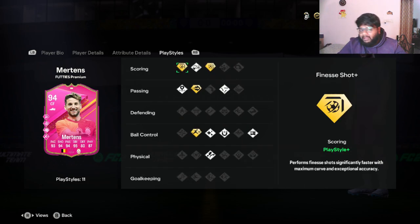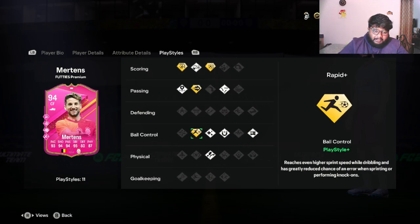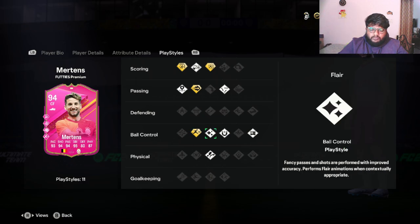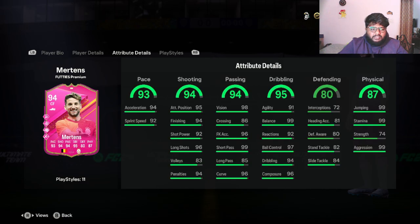Before putting him in a team, let's look at the playstyle pluses: Finesse Shot Plus, Power Shot Plus, Pinched Fast Plus, and Rapid Plus. So he might actually be good in game with pace. I have 98 Puskas and I don't think anybody is taking his position as my number one striker for now, and I also have 97 Depay.